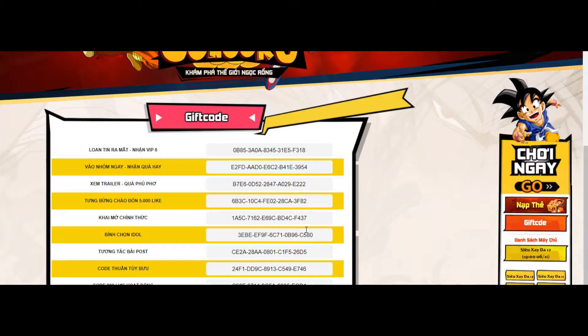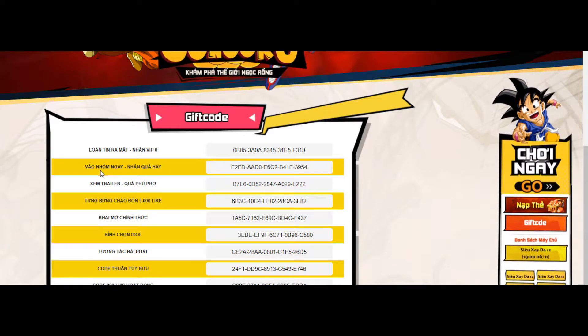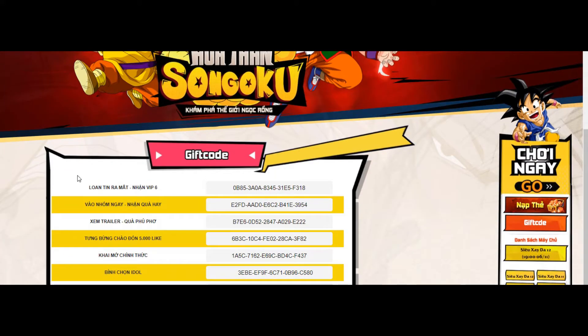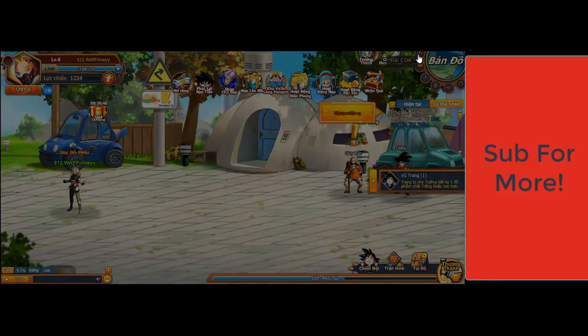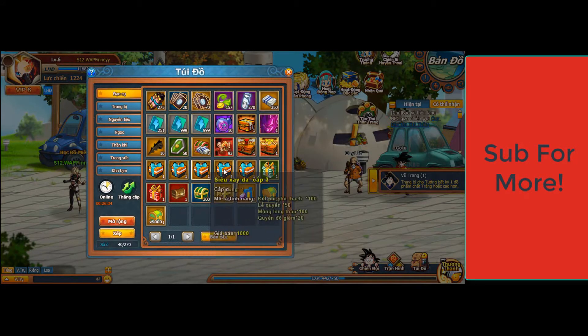No point trying to steal these by the way — I've already redeemed them all — but each of them give rewards, and they will release more as the game progresses and gets better. So you can go back and check them. You'll go into the game and at the top right, above your mail, there'll be a CDK code or key, and you'll click on it, type in your code, and then press claim.